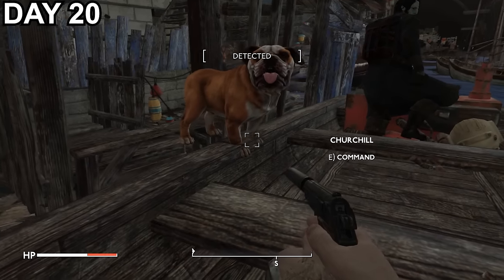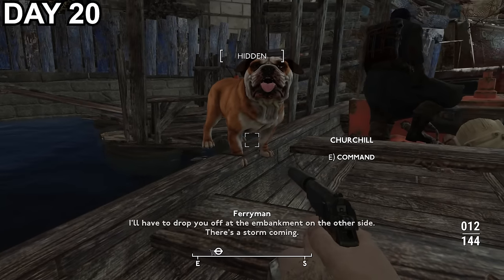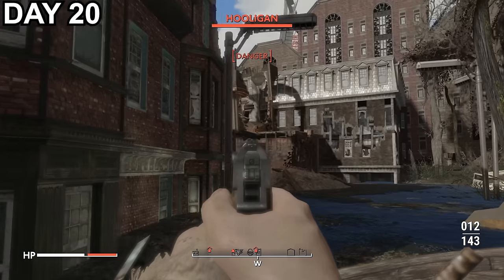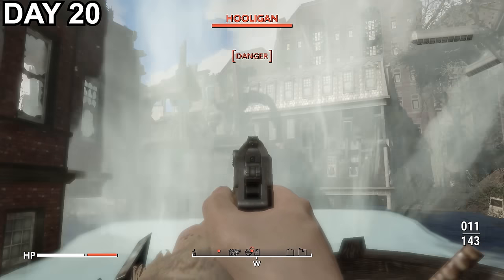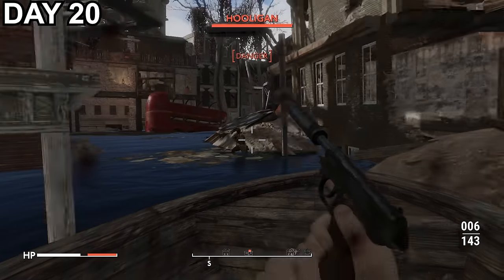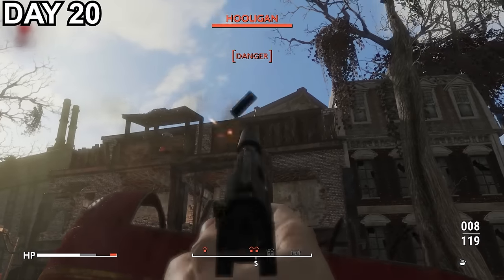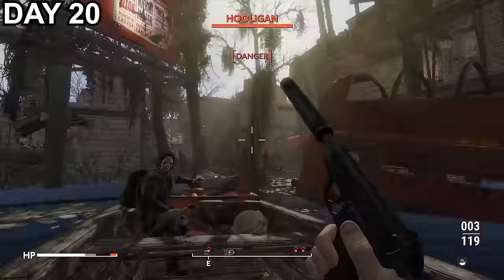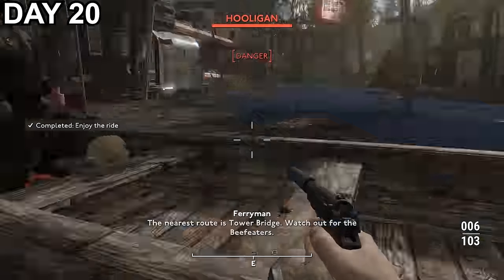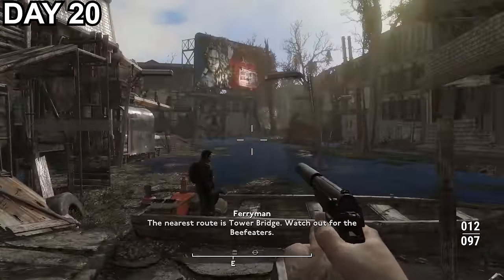Churchill, get on quick! Oh my god, don't fall! The fight turned out to be pretty terrifying with hooligans appearing from all sides with what seemed like automatic weapons. I could shoot explosive barrels to take out small groups but a lot of them were out of range of my weaponry. But thankfully the ferryman navigated me through without too much damage and dropped me off so he could pick up Archie.